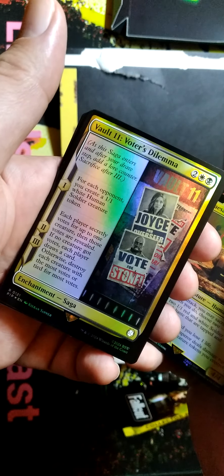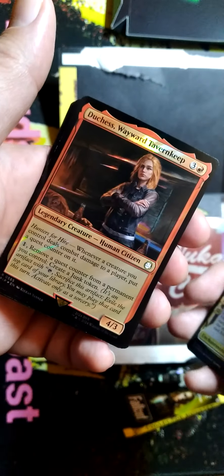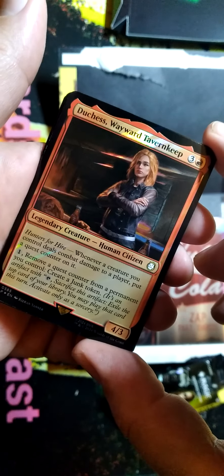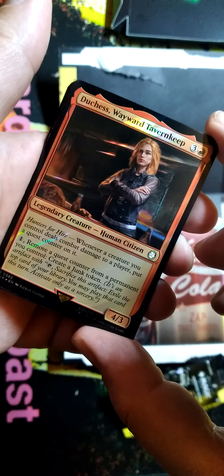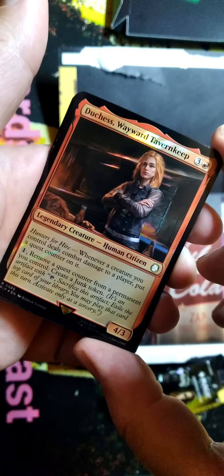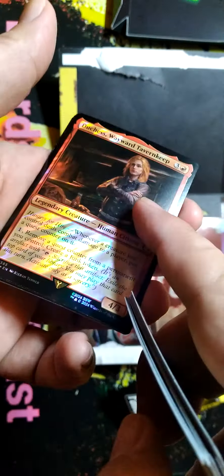What? That's funny. Seems like a very Caesar's Legion thing. Duchess Wayward Tevin Keep — whenever a creature you control deals combat damage to a player, put a quest counter on it. Pay one, remove a quest counter from a permanent you control, create a junk token. It's an artifact. When it's sacrificed, this artifact exiles the top of your library and you may play that card this turn. That Surge treatment again — kind of strange. I like that it doesn't go over the artwork itself.